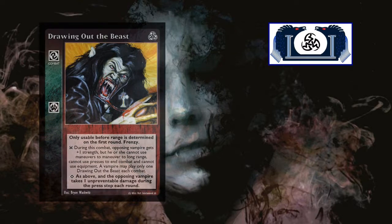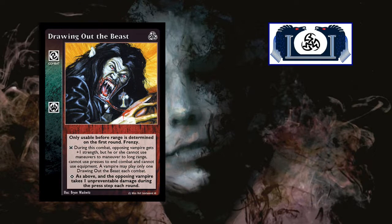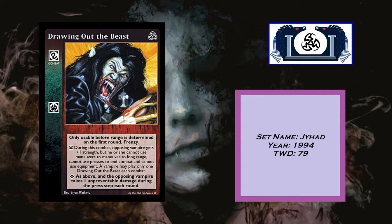Our last card is Drawing Out the Beast. It's a combat card. Been around since Jihad in 1994. Currently only 79 decks in the TWD database. It states: only usable before range is determined on the first round — frenzy. At the inferior, during this combat the opposing vampire gets plus one strength, but cannot use maneuvers to maneuver to long range, cannot use presses to end combat, and cannot use equipment. A vampire may play only one Drawing Out the Beast each combat. At the superior, as above, and the opposing vampire takes one unpreventable damage during the press step each round.